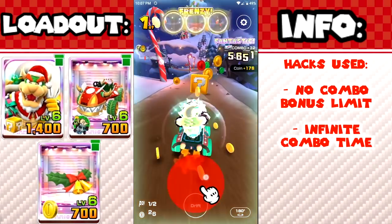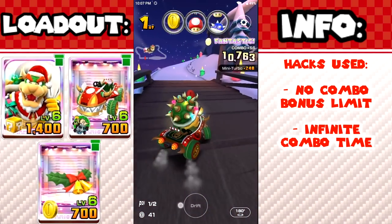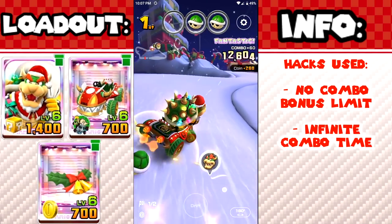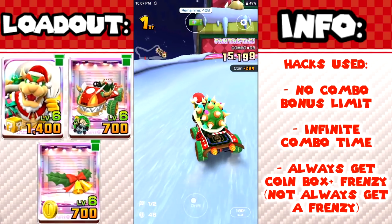I've also given myself infinite combo time, but you won't really notice it that much since there's going to be so many actions in this race anyway. And like my other hacked score runs, I've given myself level 6 high-end loadouts with maximum base points. I've also changed the item frenzy probabilities — I wasn't able to change how often I get frenzies, but when I do, I made it so that I always get a coinbox plus frenzy.